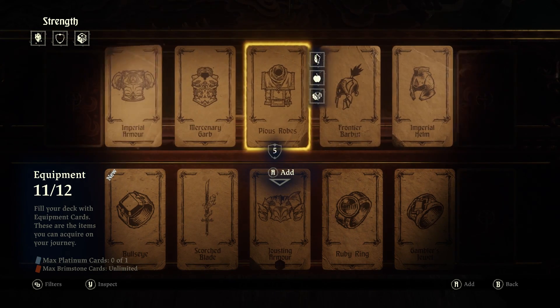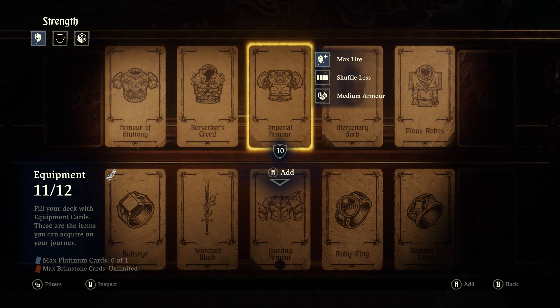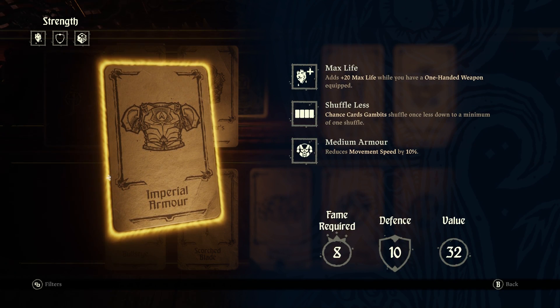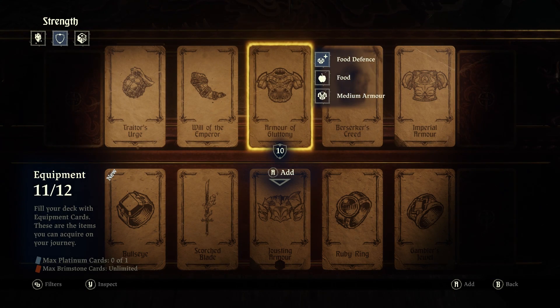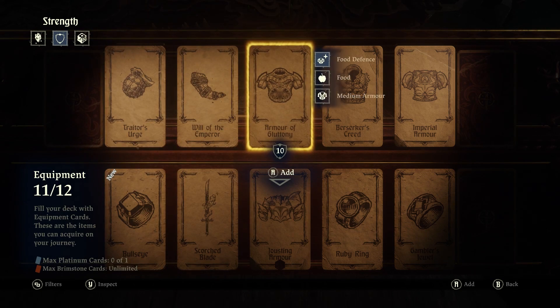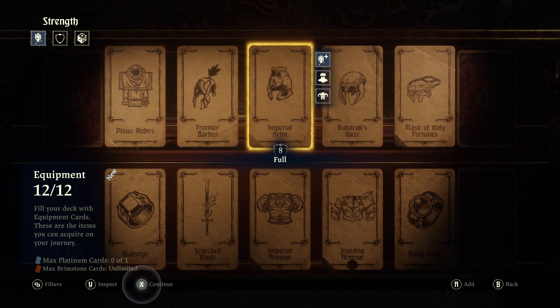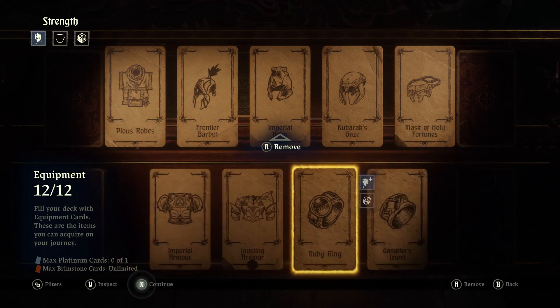Actually, having an extra set of armor does make sense, because although the Jousting Armor's going to be there, it's largely going to be unusable to us. Let's go for the Imperial Armor perhaps - that's 20 max life while you have a one-handed weapon equipped. Not super keen on that one. Food defense: gain three defense if you have 20 plus food, gain an extra three for each additional five food beyond the 20. I don't think we're going to end up with much food, so Imperial Armor it is.